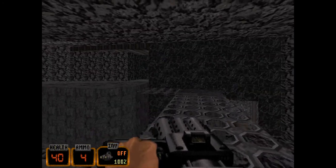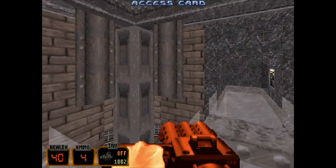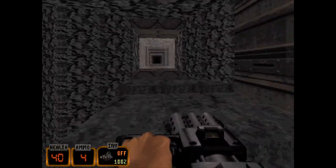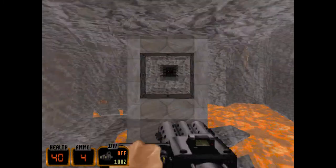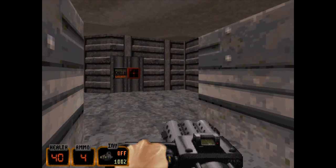We come round here and I think we pick up the final key — the red key. There's no health. So here we are back at our little hamster run — this is where we were earlier. And there's our red key.